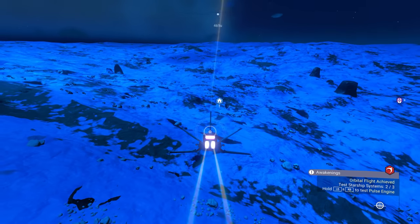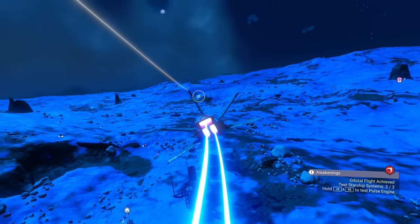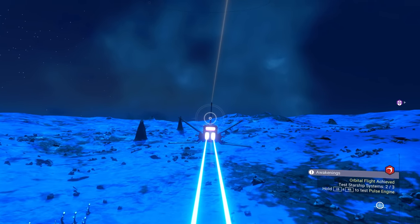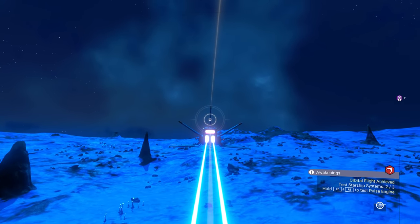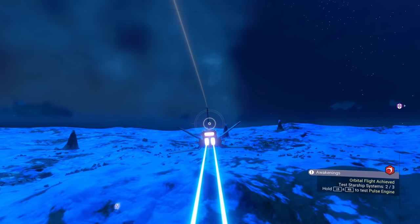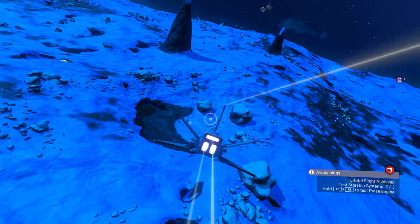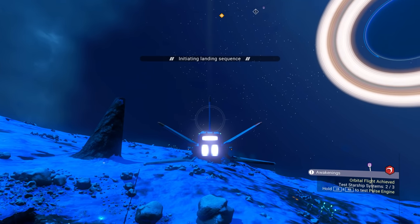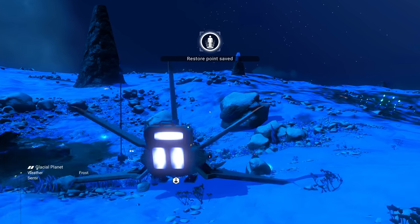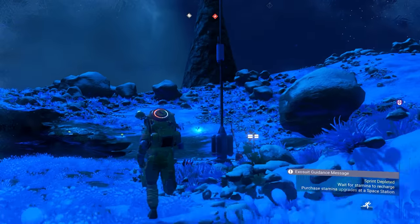This is way faster than doing it on foot, you guys — this would have taken me a whole episode just to go for those three different areas. There's another abandoned building — well, it's just a habitable building. Abandoned buildings have the eggs around them. We're not doing that yet, we don't need the nanites right now because we can't leave the planet. Oh! Here is a transmission tower — this is what we were looking for earlier, you guys.